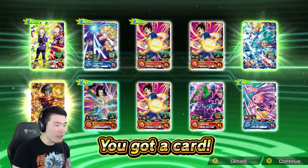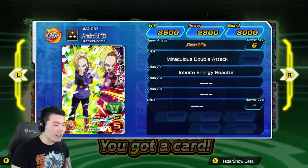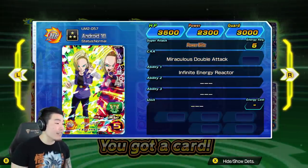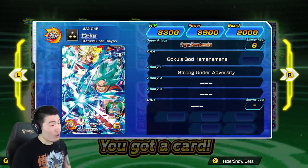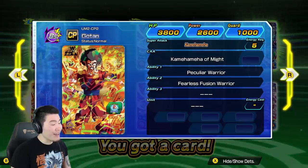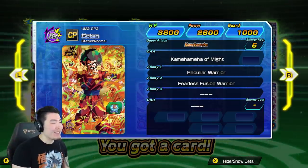Okay we got a couple of... let's see. That's a 3-star, Android 18! Love my girl 18. She's not the best, but you know what, still love it. Have this Goku already. This is a pretty decent card from my experience - I pulled him yesterday on stream and actually ran him. He's not bad, he's not bad.